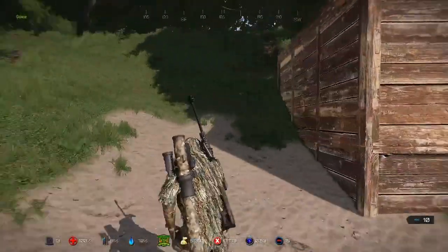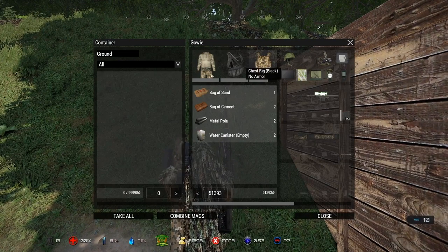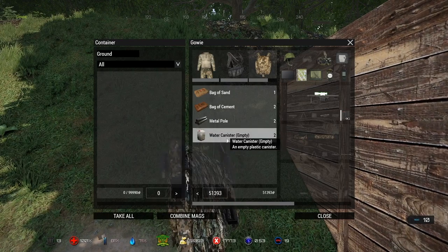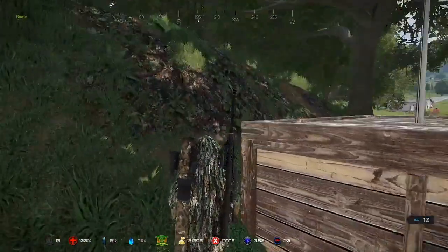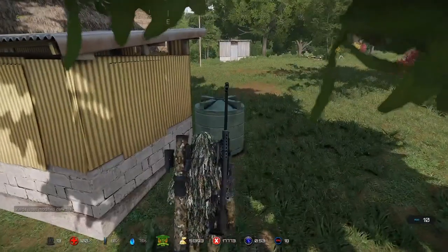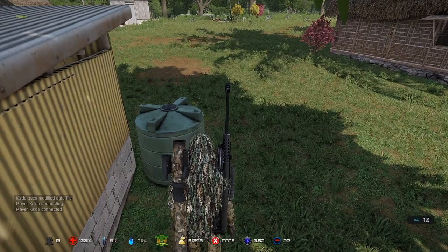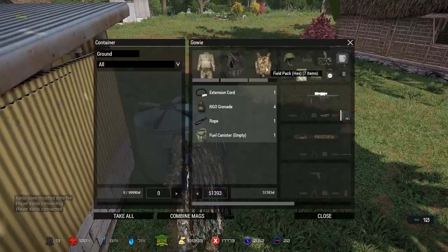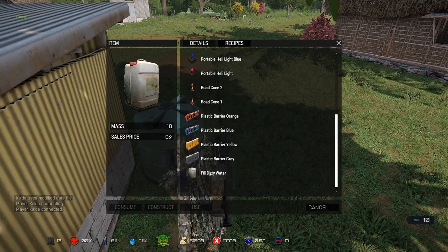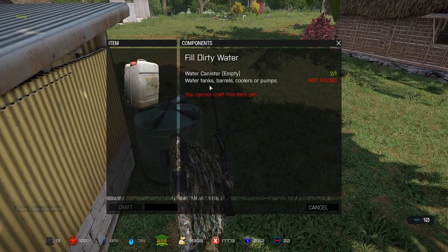I can hear a vehicle coming so I might just hide in the shade here for a bit. If I go into my inventory I'll find an empty fuel canister and two empty water canisters, so I've got to fill the water canisters with some dirty water. The best place to find dirty water is these water canisters floating around the place — they'll be around the map. Here's one here. You can also craft these with about 20 water bottles. So we're going to go into our crafting menu, double click on our water canisters, and fill with dirty water. Can't craft it here — no big deal, we'll find a place.